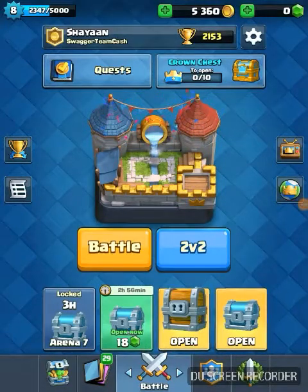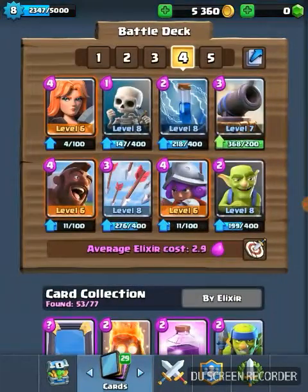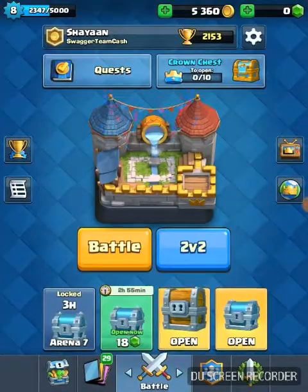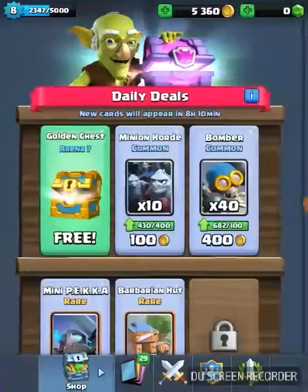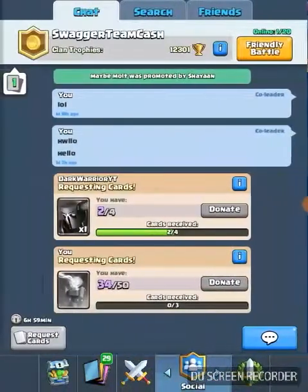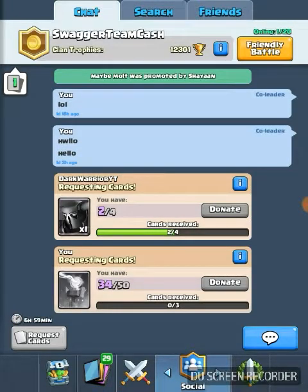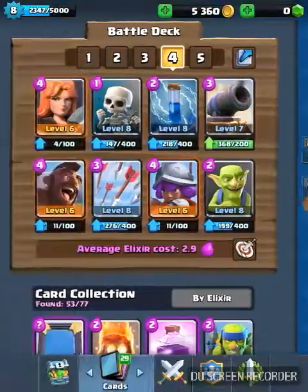Hey guys, what's up! Today's gonna be a battling and a huge chest opening. We have the giant chest, the silver, another silver, and also a chest from the shop. I kind of opened the clan chest by accident in the morning but didn't get anything special — all I got was dark princes, royal giant, dark princes, three musketeers, and some other boring cards.